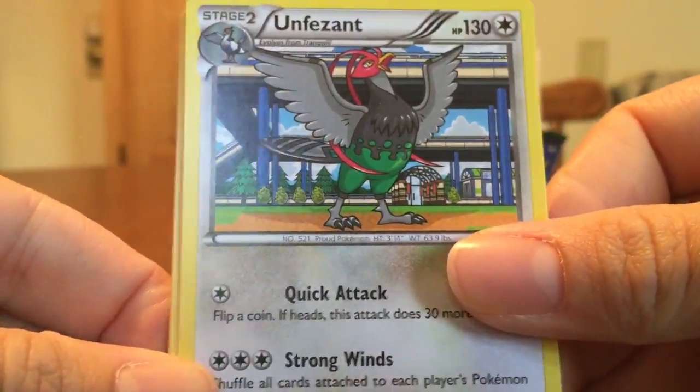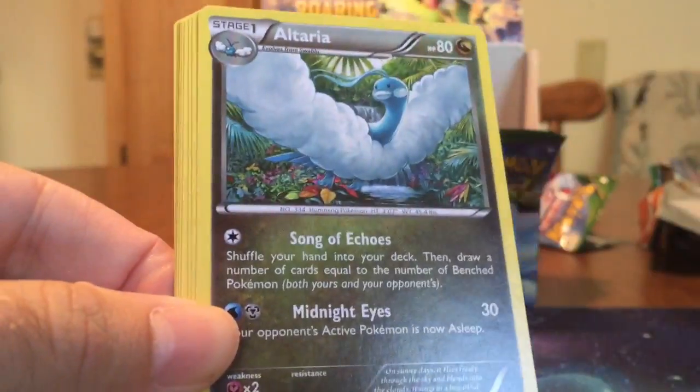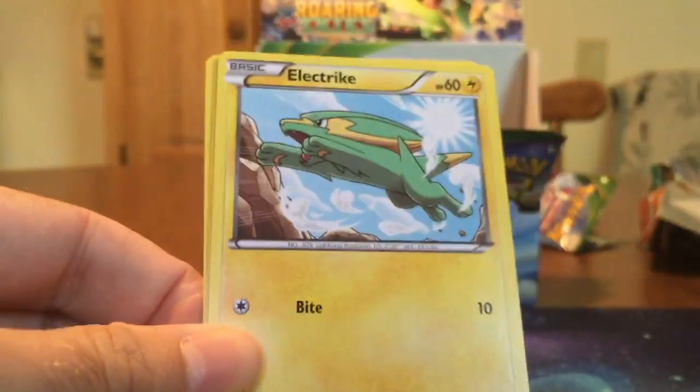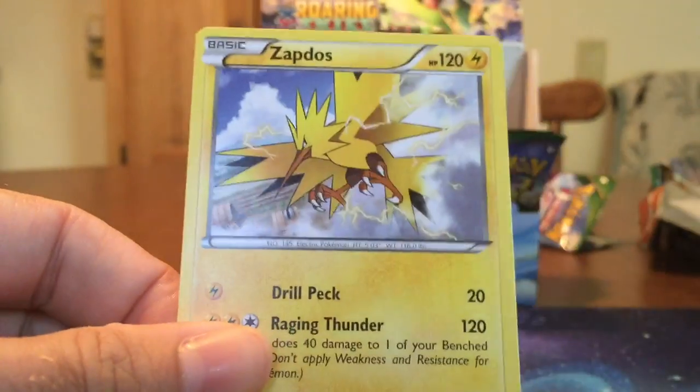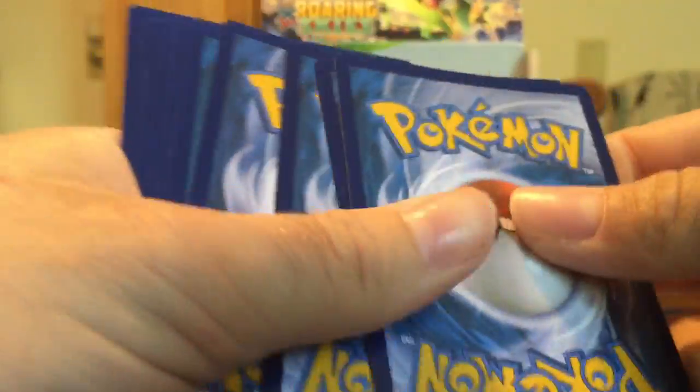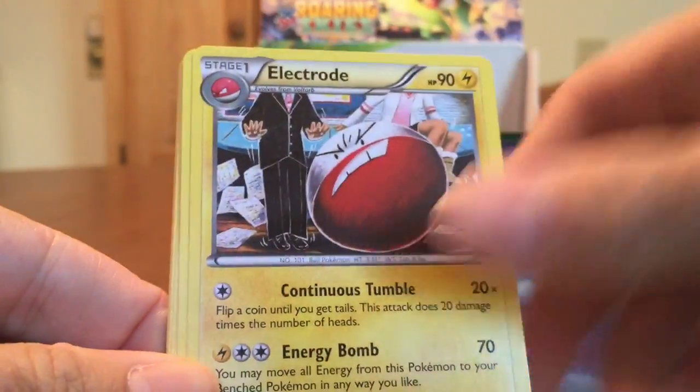We got Unfezant, Electrode, Altaria, Natu, Fletchling, Wurmple, Tallow, Electrike Reverse, Skarmory, and there's another Zapdos. Is Moltres in the set? I'm pretty sure he is. They got the other two, so — they tend to do that though, where you have one missing. Just like they gave Articuno a Full Art and the other two non-Full Arts.